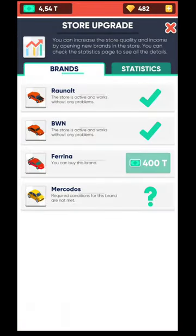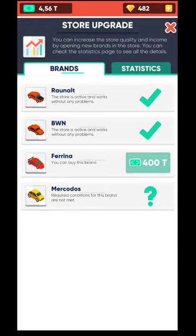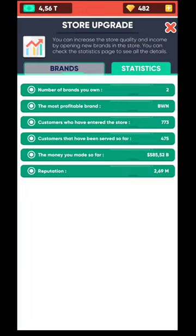At the bottom of the screen you're going to be able to bring in new and new brands. The names are kind of similar — something like Renault, BMW, Ferrari, and Mercedes. You're going to need to look out for the statistics as well: number of brands, the most profitable brand, and different other features that you definitely need to check out.